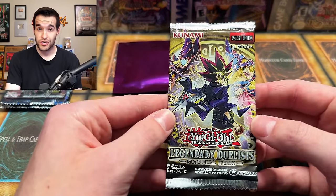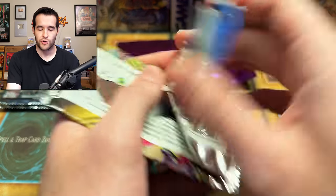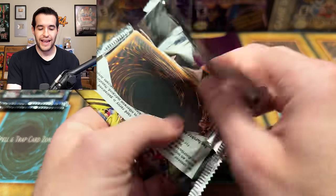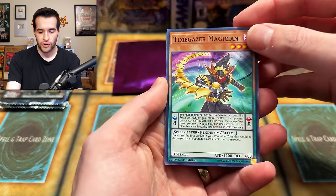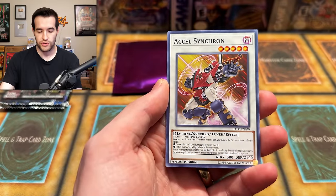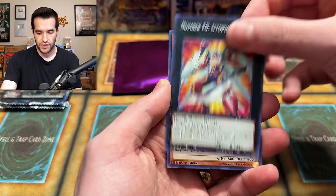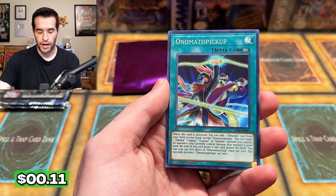Next we got Legendary Duelist — first edition, which is not bad. Magical Hero, because this Magical Hero is actually a good Legendary Duelist. It has had a lot of reprints on the set, but there are still like 20-ish dollar cards in here that you can get. Timegazer Magician and Magician Souls is a great one. Number F Zero, Doppel Warrior. Nothing crazy in that one — that's one of the better Legendary Duelists, but nowadays Legendary Duelists has been pretty bad recently.